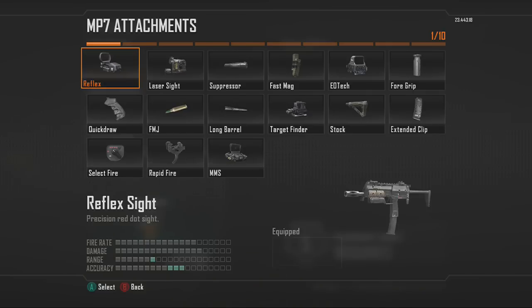Here we're going to be looking at the Reflux Sight first. The Reflux is a really good sight if you're trying to upgrade your sights in case the gun has a bad iron sight. I don't find that many SMG sights are bad, other than the Scorpion Evo and the Chi-Com. I would use the Reflux Sight because it's really good up close and it's nicer than iron sights.